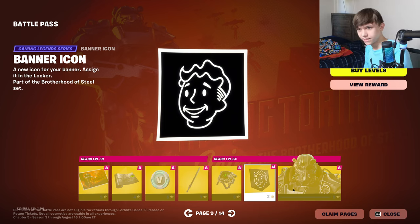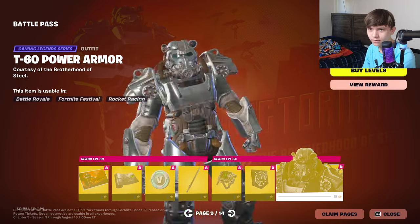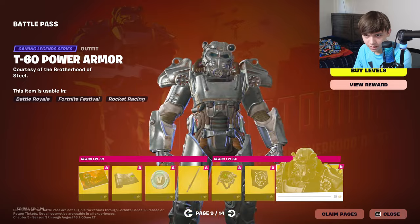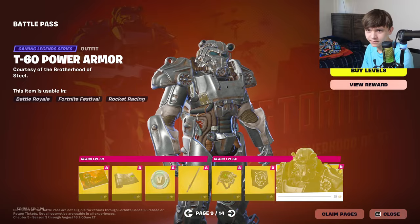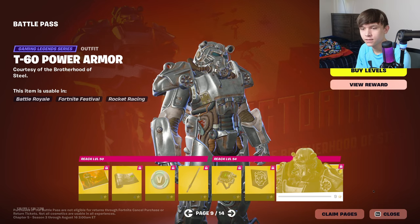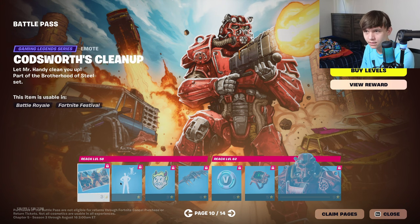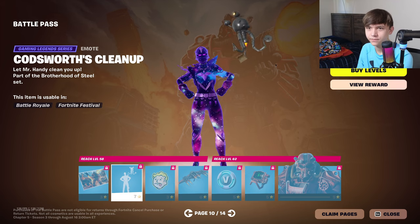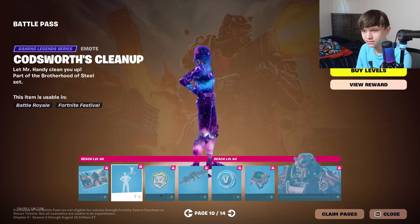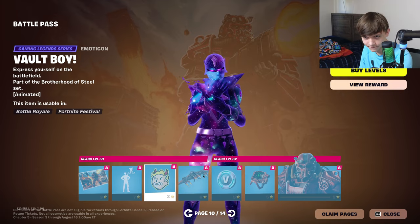Then we got Pip-Boy — I've never played Fallout so this is probably stuff from the game I don't know about. This is the Fallout guy, the mascot of the game, and then T-60 Power Armor. If I was somebody who played the game I'd care, but I never played it so this guy doesn't really matter to me. Loading screen, Codsworth's Clean Up.